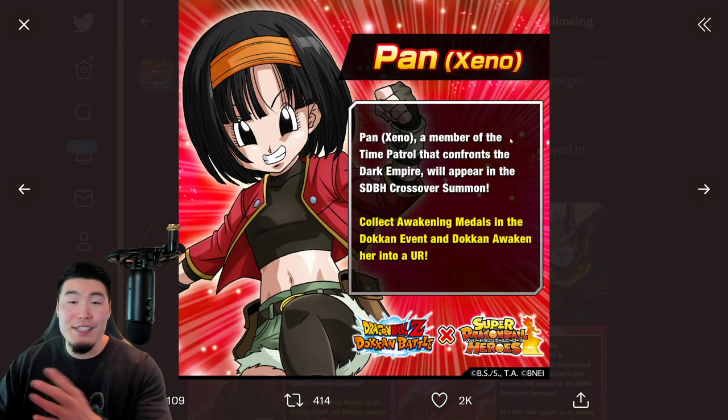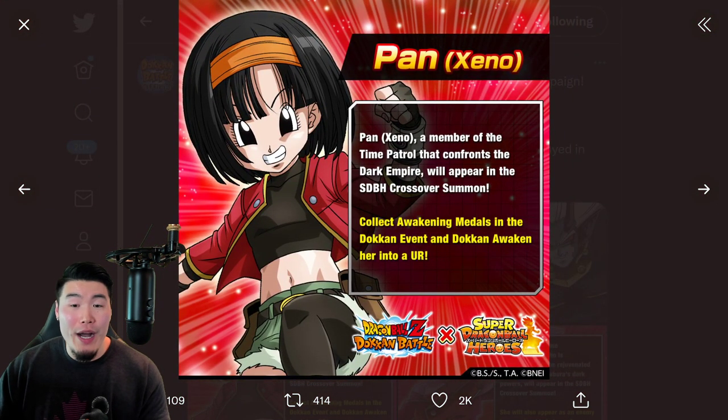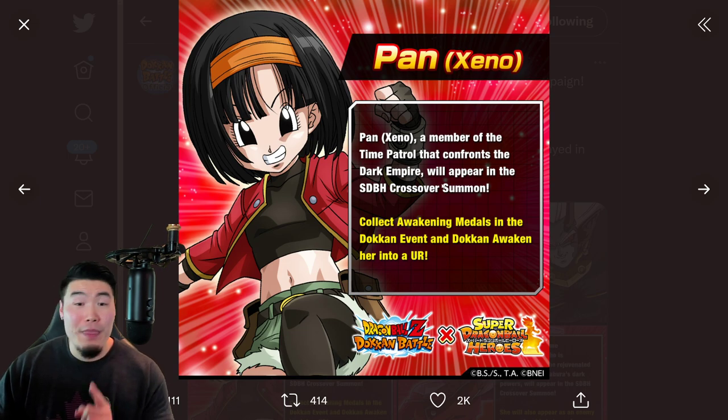The third one is Xeno Pan, which we've known about for a while. Pan Xeno, a member of the Time Patrol that confronts the Dark Empire, will appear in the SDBH crossover summon. Collect Awakening Medals in the token event and token awaken her into a UR.